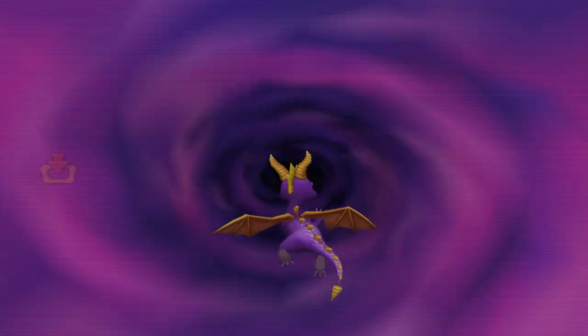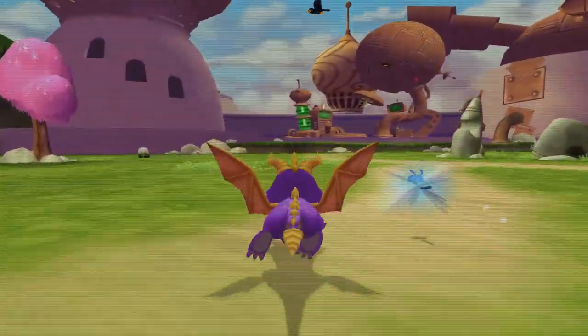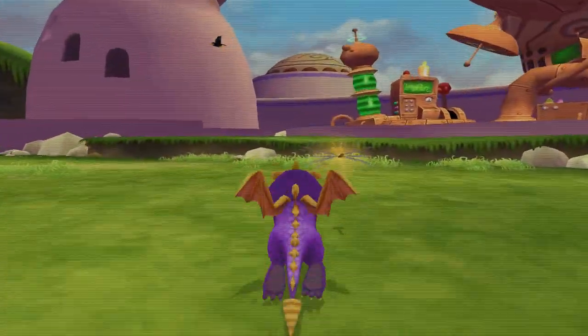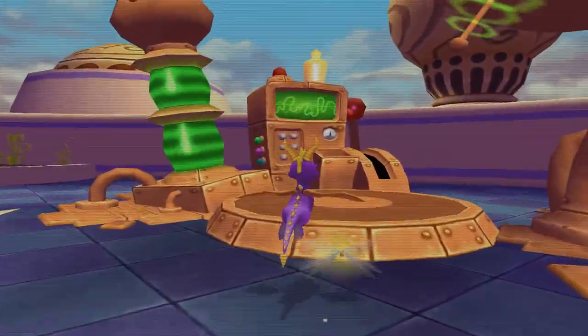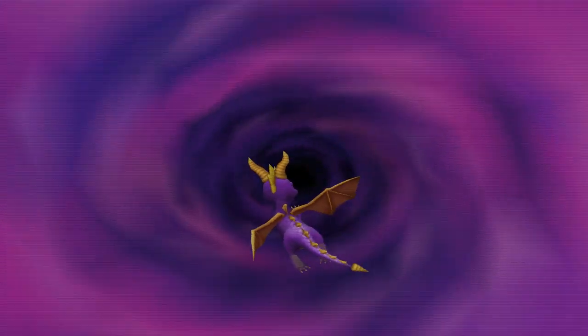Hey everybody, Nostalgia Scott coming to you with another episode of Spyro: A Hero's Tail for the Sony PlayStation 2. We're gonna go back to the cloud area, and since we have the super charge, we should be able to break that reinforced door that was blocking our way. Hopefully that's where the last of the dark gems are.